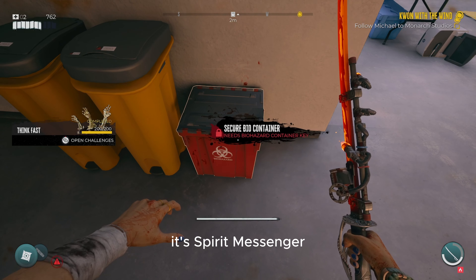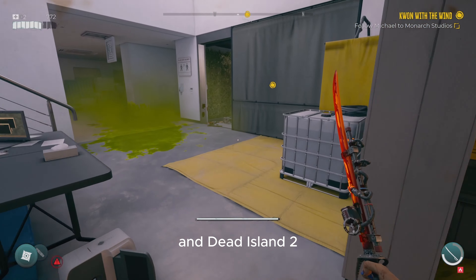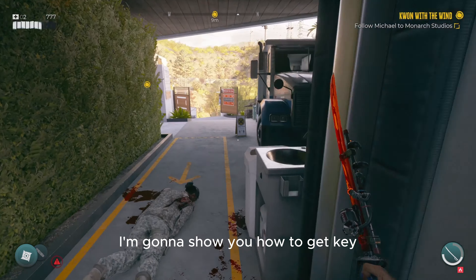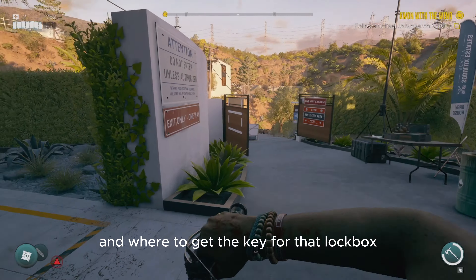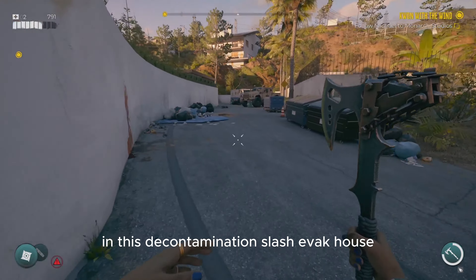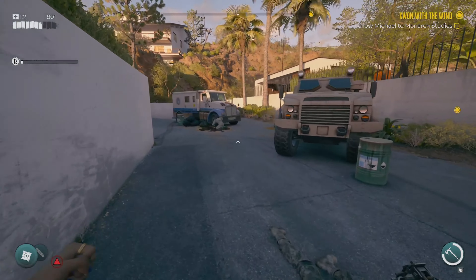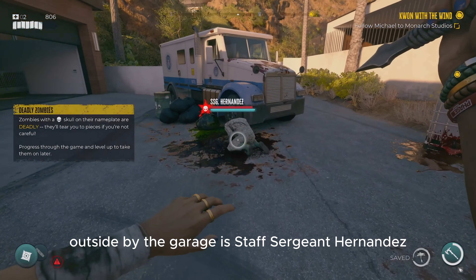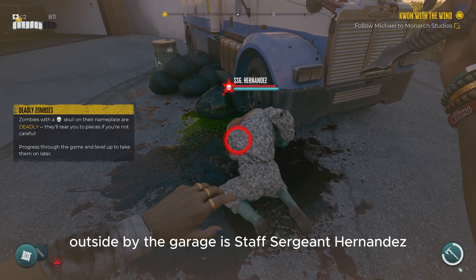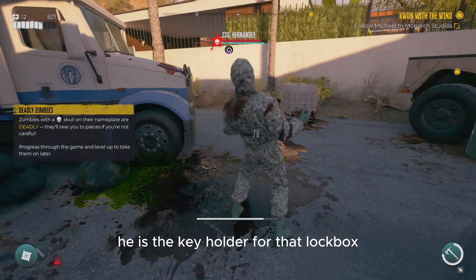Hey, what's up everyone, it's Spirit Messenger and I'm back with another video for you all in Dead Island 2. In this video I'm going to show you how to get the key and where to get the key for that lockbox in this decontamination slash evac house. Right over here outside by the garage is Staff Sergeant Hernandez — he is the key holder for that lockbox.